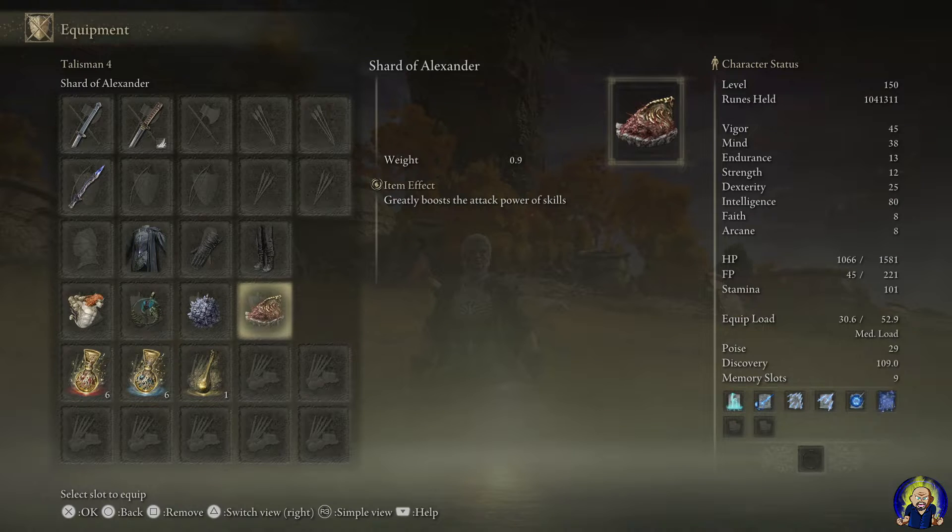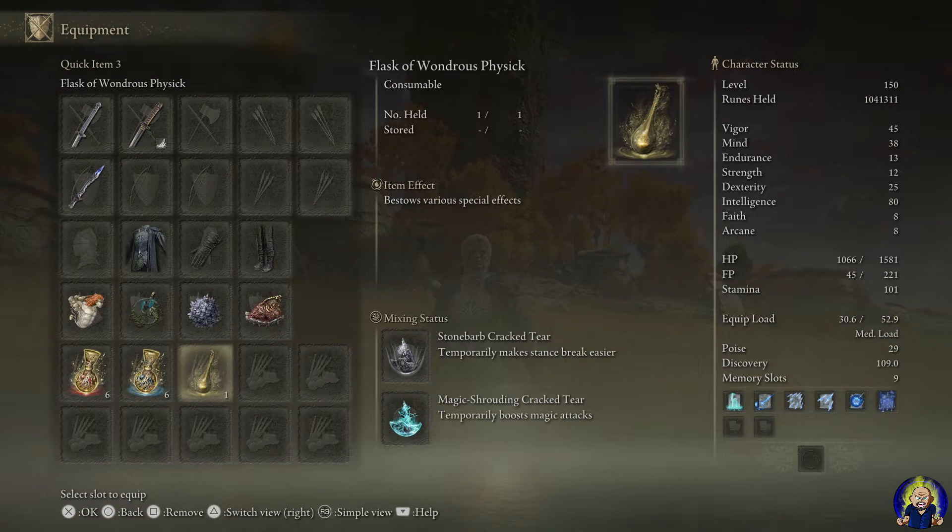This is up to you on the Flask of Wondrous Physick if you want to add it in or not. But I got the Magic Shriding Crack Tear to boost Magic Attacks and the Stone Barb Crack Tear, which temporarily makes Stance Break easier. You can also go with the one that eliminates FP usage for about 15 seconds.